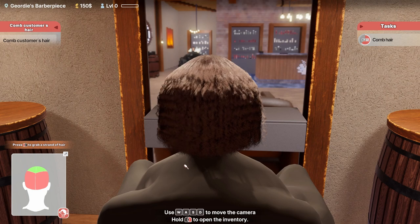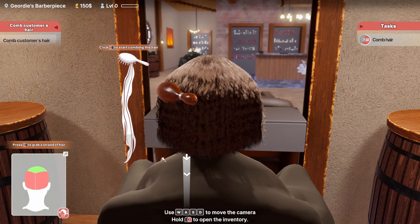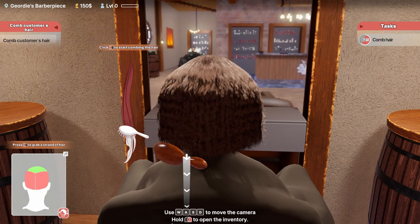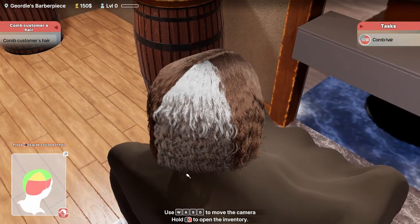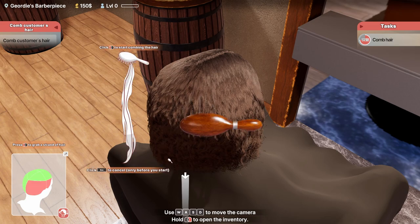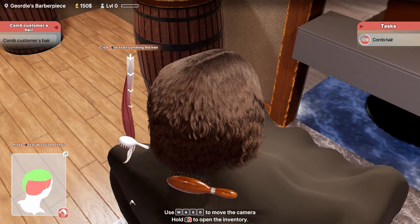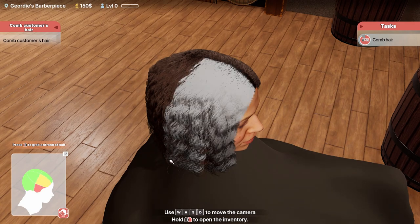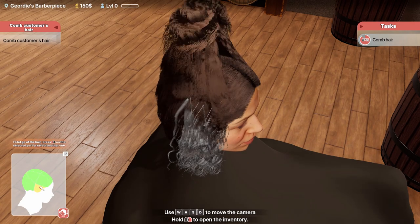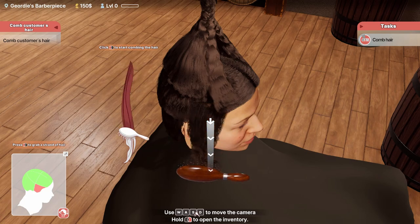We're gonna comb her hair like a princess — I'm combing it way too much. There we go. It's a bit fiddly choosing the one underneath. There we go. Can I just select it here though? Oh, that makes it easier.